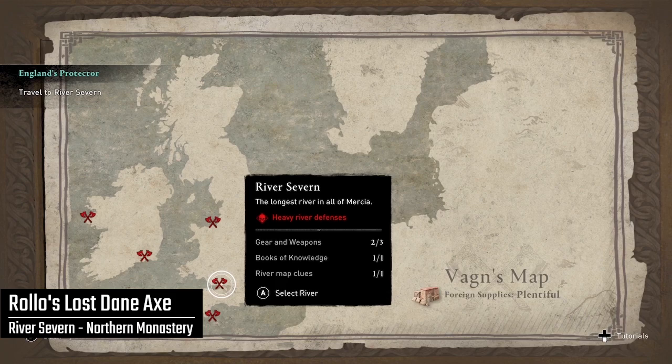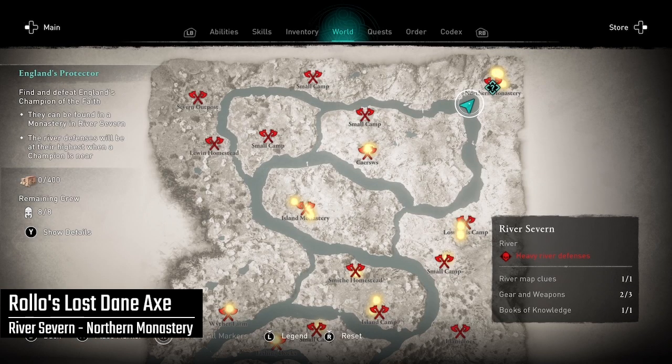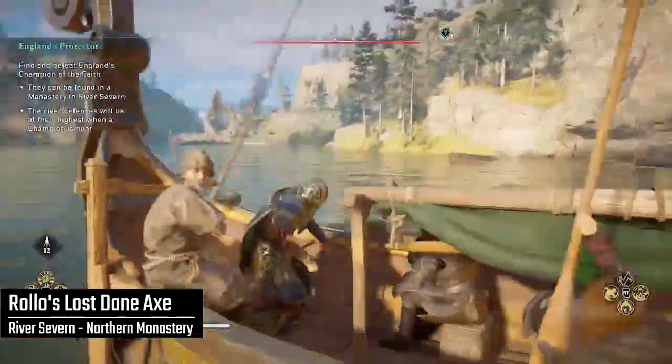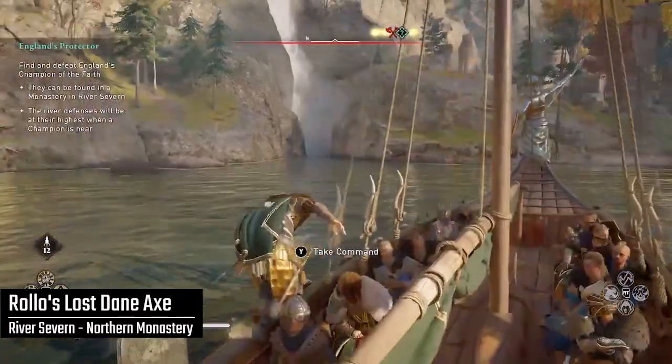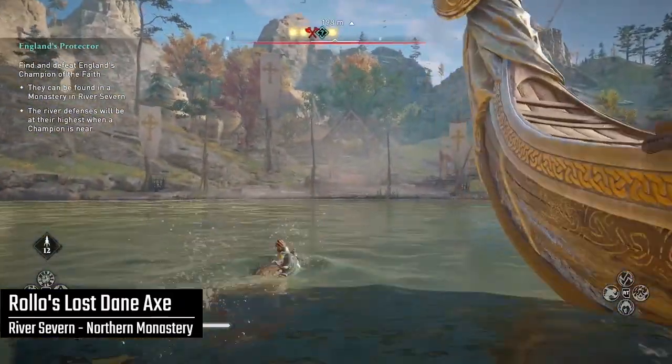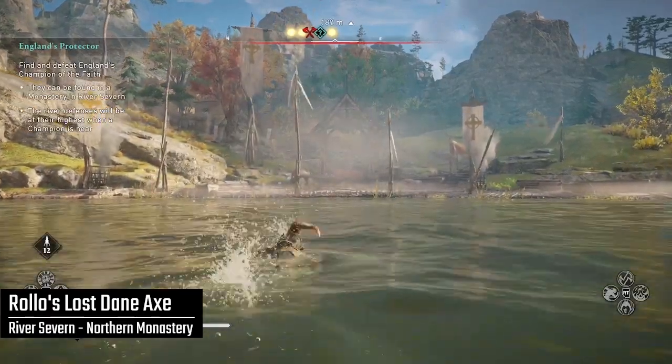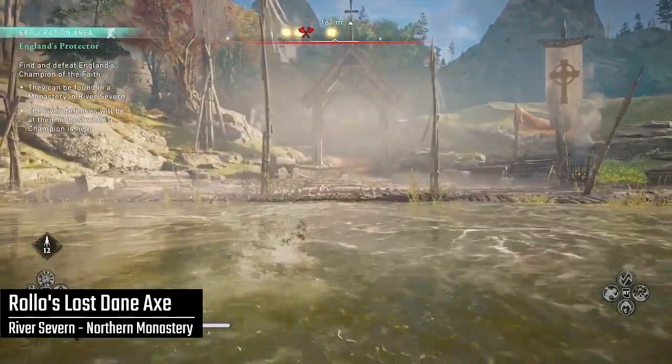On the River Severn, you can see it says heavy river defenses with the skull icon. Raising the alert level so you see that red skull icon is necessary to make the map marker show up — in this case, for the Northern Monastery. To raise the alert level on the River Severn or any river, you just keep doing raids at that river. So keep doing raids at River Severn to raise the alert.